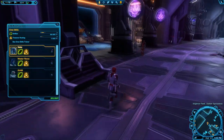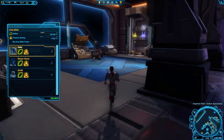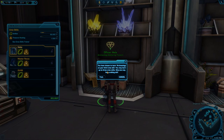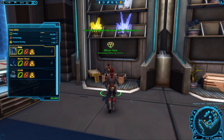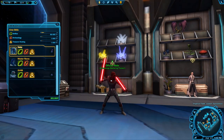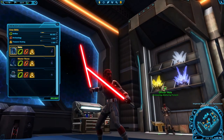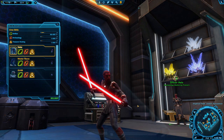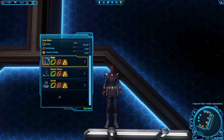If you have artifice and you haven't already picked up archaeology and treasure hunting as your two complementary skills, you'll want to head to the fleet and go to the Strongholds and Crew Skills section and talk to the archaeology and treasure hunting trainers. Once you've picked those up, the next step is to figure out what it is you want to craft.